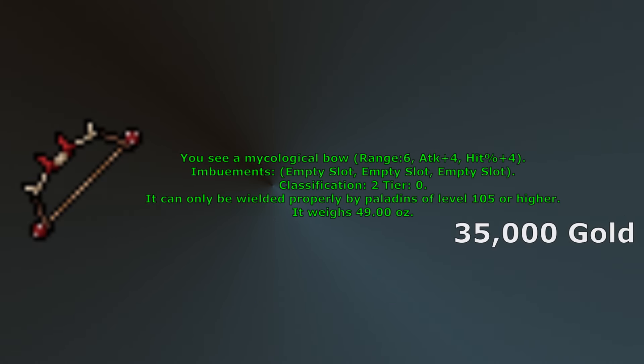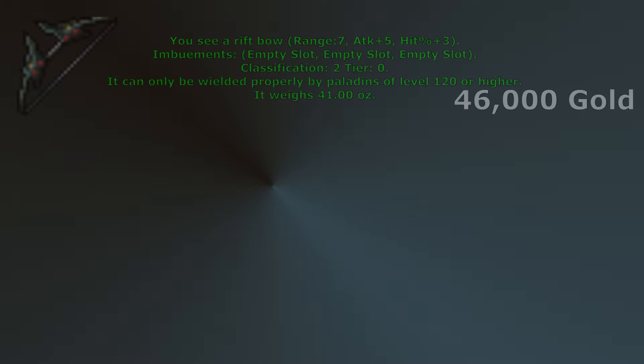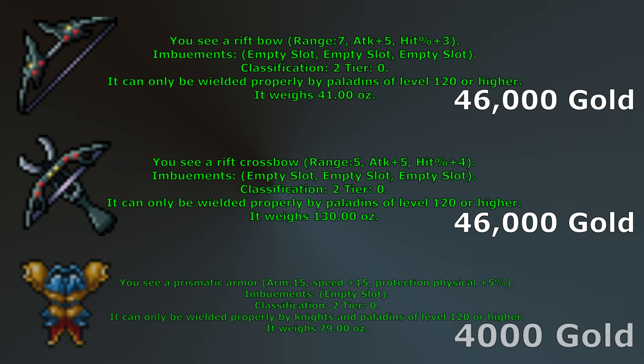At level 105 you have the option to grab a Mycological Bow. This is a cheap upgrade — the bow gives plus 4 attack and plus 4 hit percent. It can be worth picking this bow up because it is so cheap, sold to Rasheed, but we will be getting rid of it at level 120 for a new bow. At level 120 we can now grab a Rift Bow, Rift Crossbow, and Prismatic Armor. Rift Bow is what we will be using as a bow until level 220, so you will definitely want to grab this one.